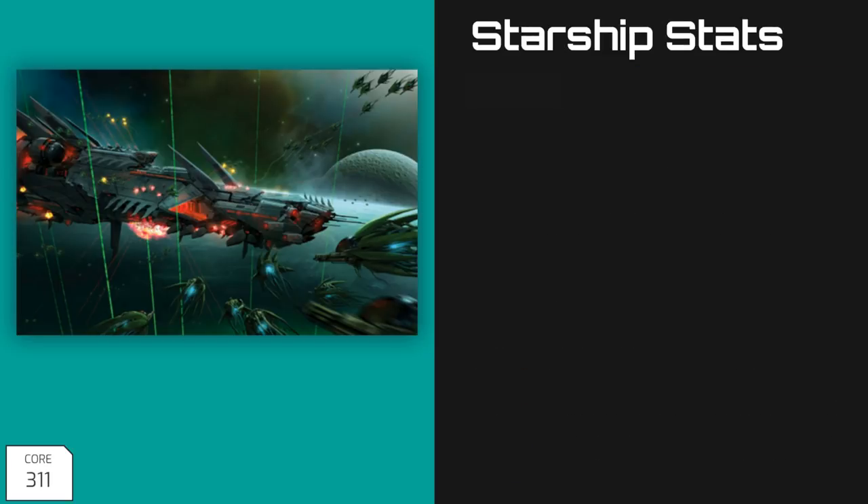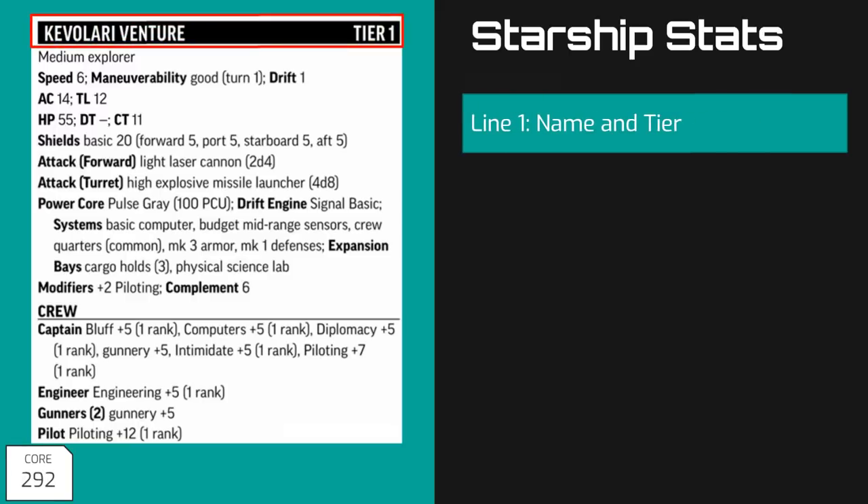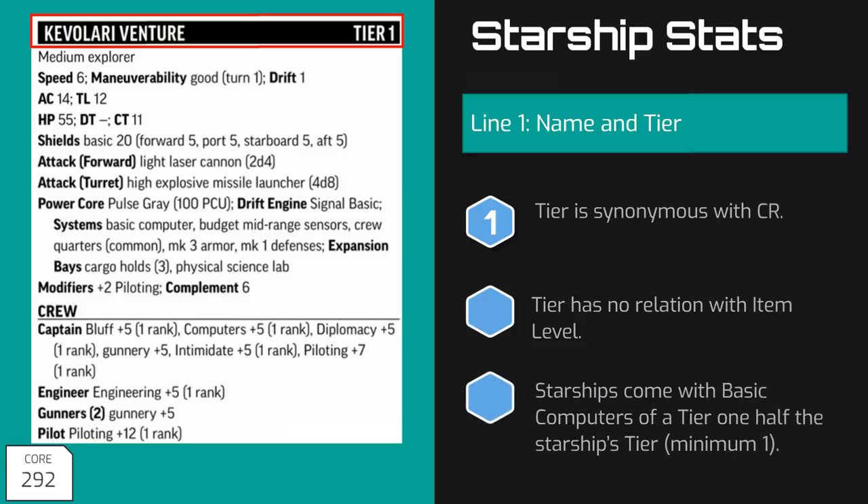Before we dive into the specifics of combat, let's get a better understanding of how a starship functions by looking at a stat block. The Cavalari Venture is a commonly seen and fairly versatile ship available to new players. The stat block is listed as if crewed with a standard set of NPCs but can be easily reverse-engineered to represent player characters. In the upper right corner, we see it is a Tier 1 starship. A starship's tier is comparable to a monster's challenge rating on the starship scale, representing relative power, and the tier is usually equal to the party's level. Note that a starship's tier has no relation to item level, but does correlate to computer tiers — each starship comes equipped with a basic computer of a tier equal to half the starship's tier.